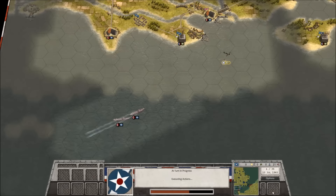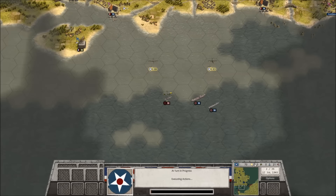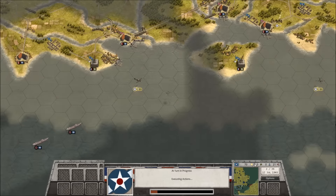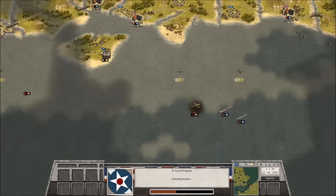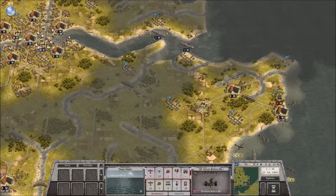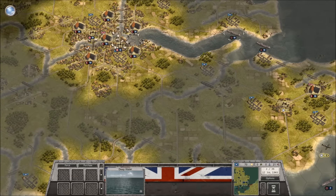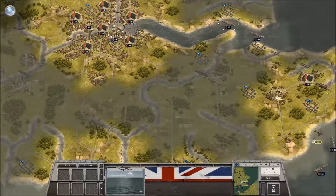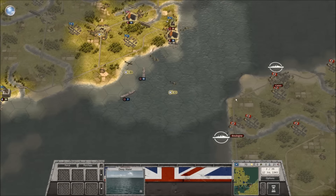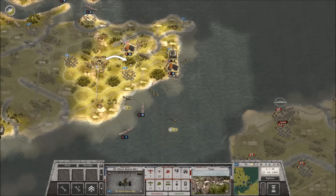A couple of things to explain with this scenario: we've got no ducats — we are broke. How the United Kingdom gets money in this scenario is through freighter convoys. As they come into London itself, we get money. We also acquire money on a turn-to-turn basis. At the moment we don't have a lot of money, which is not so great as you could imagine.